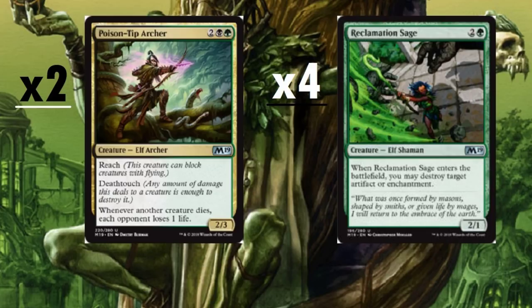Now let's get into the sideboard. Poison-Tip Archer — a four-drop, running two copies. If our opponent is running flying threats like big dragons or angels, this card has reach and deathtouch, so it can kill them. Whenever another creature dies, each opponent loses one life. Because we're not going crazy wide with elves, this is in the sideboard rather than the main deck.